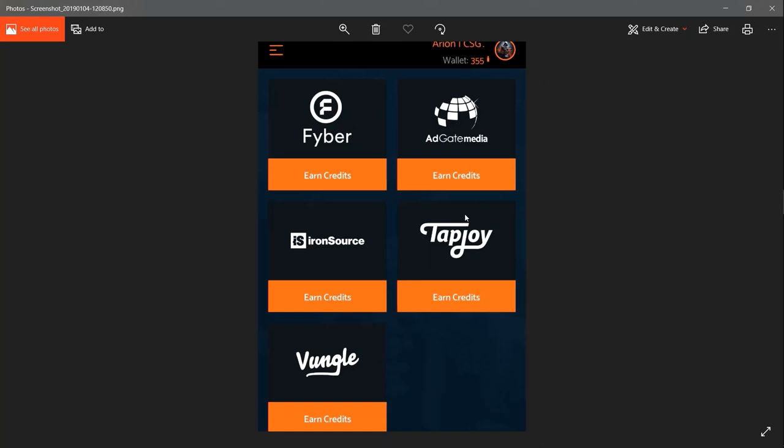All four tabs - Fyber, AdGate, IronSource, and TapJoy - work well. The best ones I found are TapJoy and IronSource, which gave me 10,000 credits directly. There was an offer under one of those tabs that gave me 8,000 credits for playing a game for eight days. Since 8,000 credits equals about eight dollars, I essentially earned eight dollars in eight days. Don't be disappointed if there are no offers available for you right now - offers refresh roughly every 10 to 12 days.